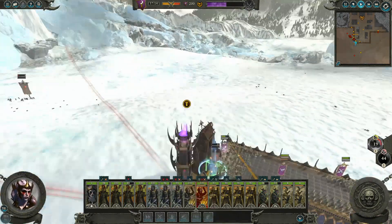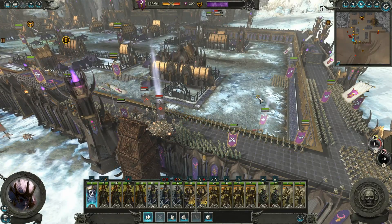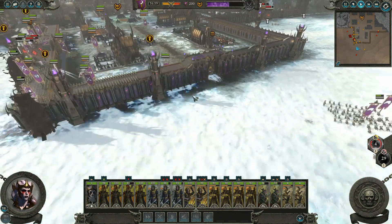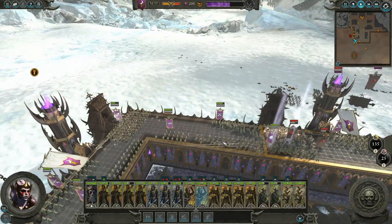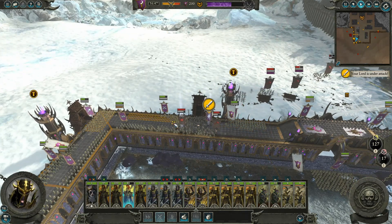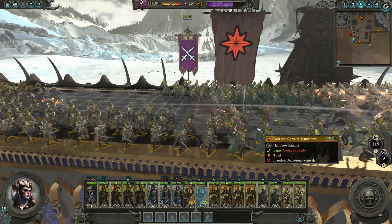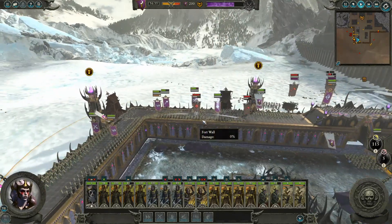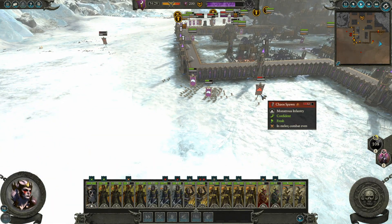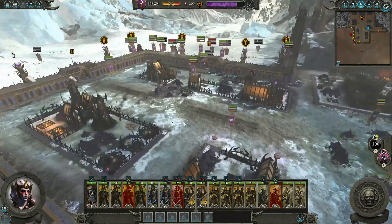Where is their general? There's their general - let's send our Death Hag in. These guys should break just from the towers to be perfectly honest. Our Black Arc Corsairs are firing and actually getting into melee too. Sending our Black Guard of Naggarond in. The general's just kind of mowing through our people, but our Black Arc Corsairs with hand bows can fire while they're in melee, which is really nice. We're going to get caught by these chaos spawn, but the Black Guard over here are doing fine.